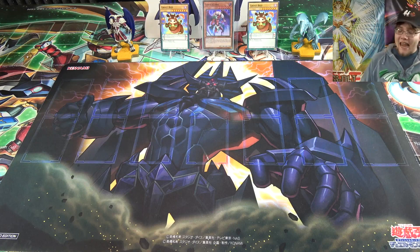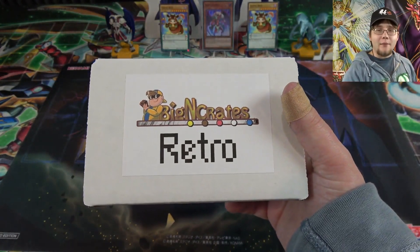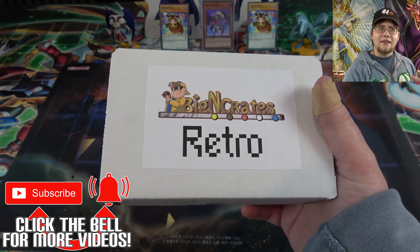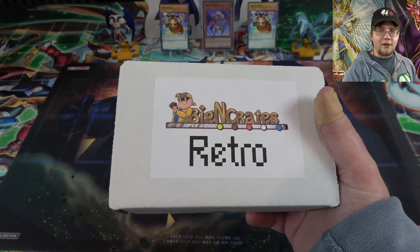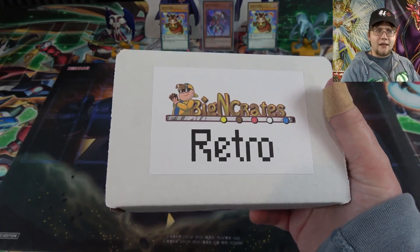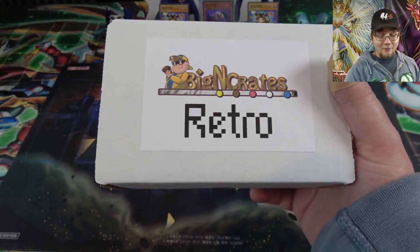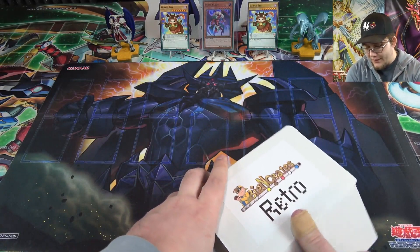What's up everyone, this is CyberKnight and today I'm going to open up the brand new Big and Collectibles Retro Crate. It has retro packs in it — older series packs. I think they said Number Hunters and Hidden Arsenal are possible pulls. These are $39.99, link in the description. Big and Collectibles sent me one to open up. It's supposed to contain packs from around 2010 to 2013, so let's see what we can get.